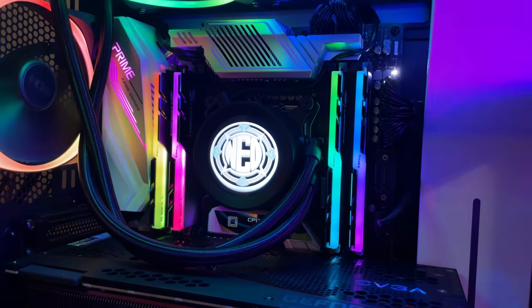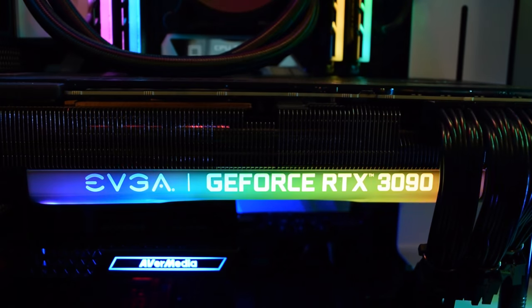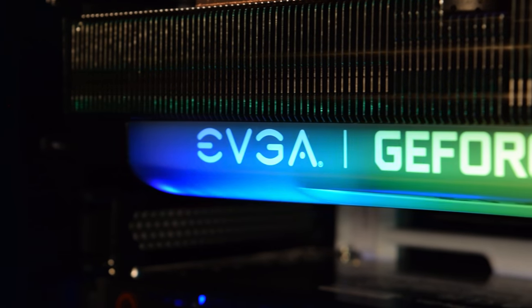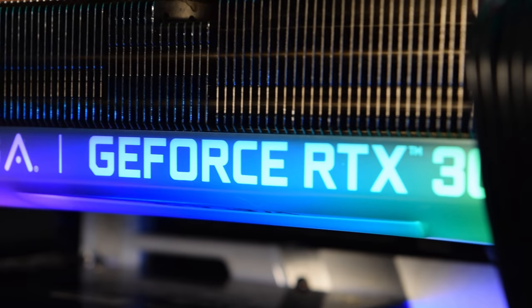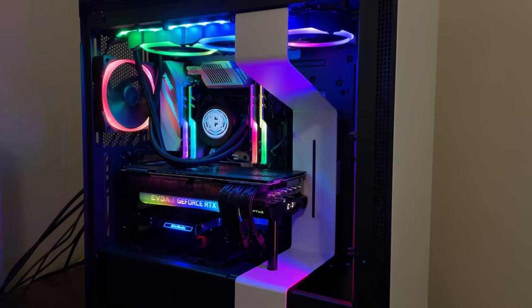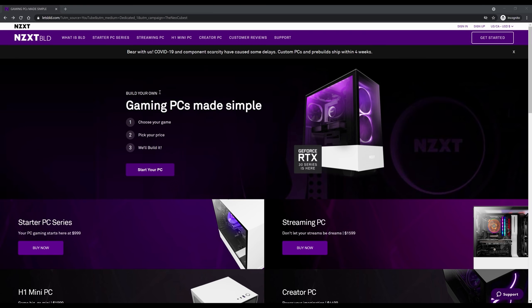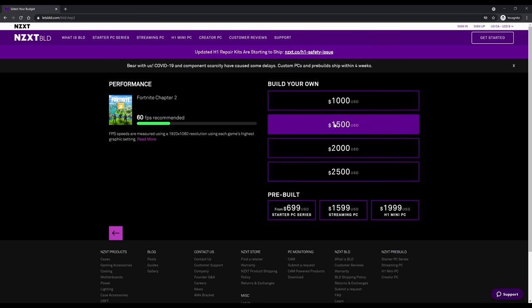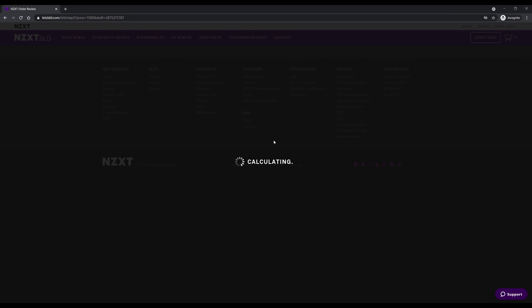Under that cooler we have an Intel i9-10980XE 18-core processor. For graphics, we have an EVGA RTX 3090 For The Win Ultra Edition — it's insane. So let's talk about how you can get your own NZXT PC. Start by clicking the first link below to head over to NZXT Build — the simplest way to get a gaming PC customized exactly the way you want. Start by choosing the games you want to play, set a budget, and NZXT Build takes care of the rest. NZXT Build is available in the USA and Canada.